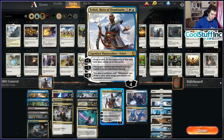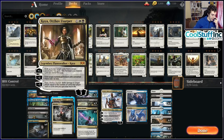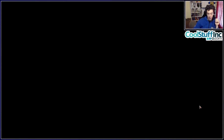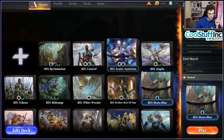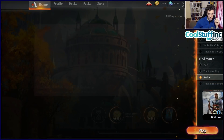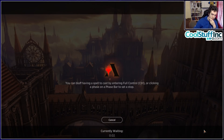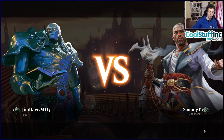The deck runs only three Conclave Tribunals because you can't play too many kill spells. Shalai and Trostani are against Mono Red. Unbreakable Formation is another good one. It's a little soft to Goblin Chain Whirler but a pretty powerful deck overall. Our opening hand has no one-drop but a couple of good twos, Unbreakable Formation, and Tithe Taker to give some Chain Whirler insurance.